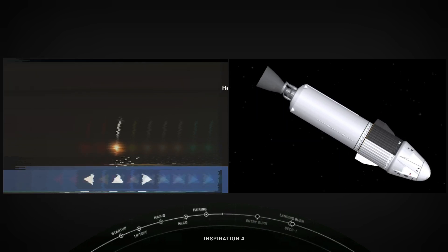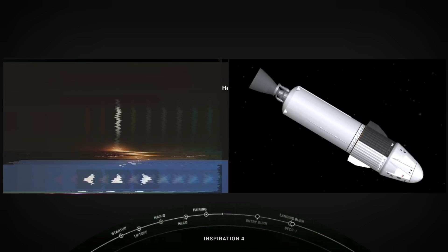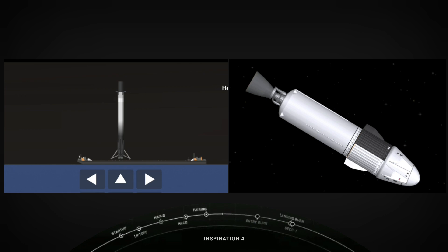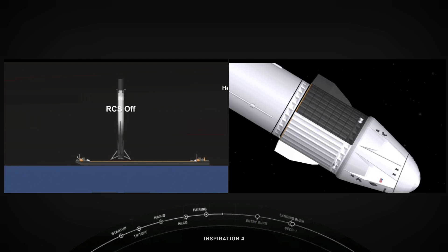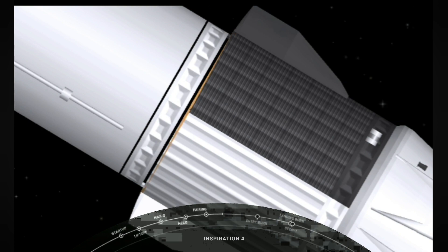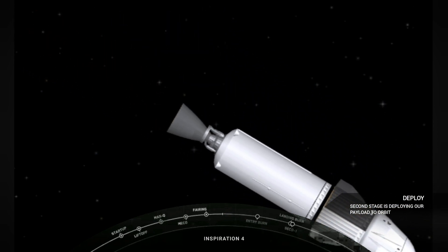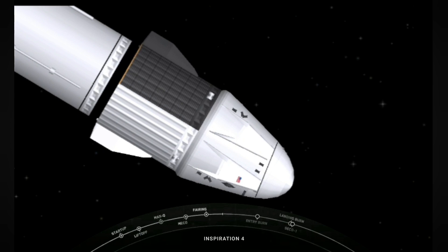Dragon, SpaceX, launch escape system is safed. We just heard from Jared thanking everyone for making this mission possible. The Dragon capsule and crew are in a nominal orbit. In a few minutes we'll separate from the second stage, and then shortly after that we'll begin opening the nose cone. The Inspiration 4 has lifted off from pad 39A — they are now in orbit around Earth. That is the driving strength of the Dragon and Falcon 9 team. We gave you a great ride to orbit. Enjoy your time on orbit, and we look forward to flying again with SpaceX.